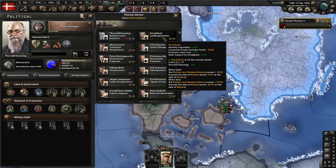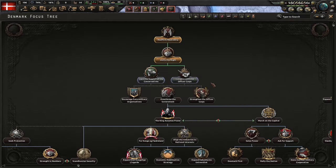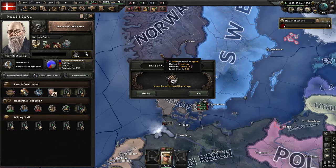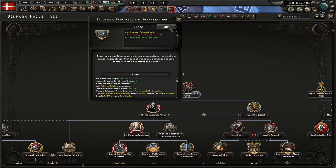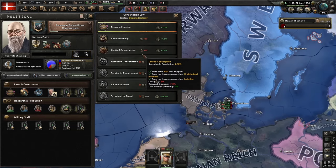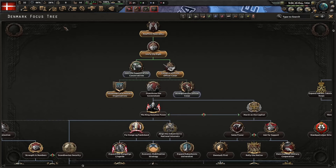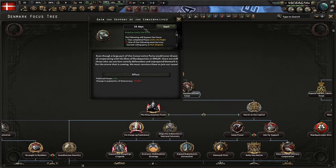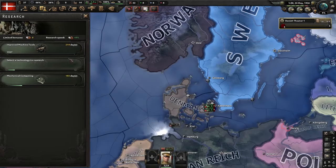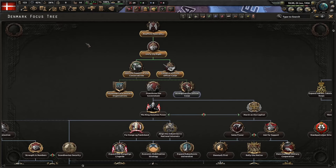Something I forgot to mention: you need to train seven divisions, or start training them, at the beginning of the game, just so they can get as much equipment as possible before you start building up your military industry. Also, you want to continuously raise your conscription law until it gets to Extensive Conscription. Make sure those divisions are the smaller infantry divisions, not cavalry, since you won't have a whole lot of manpower to do the larger infantry divisions.